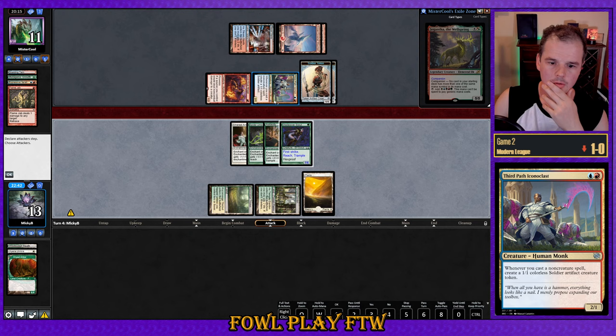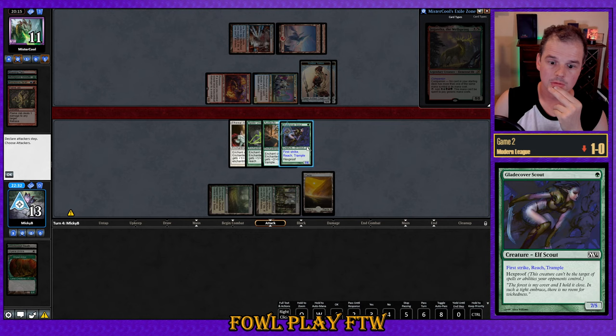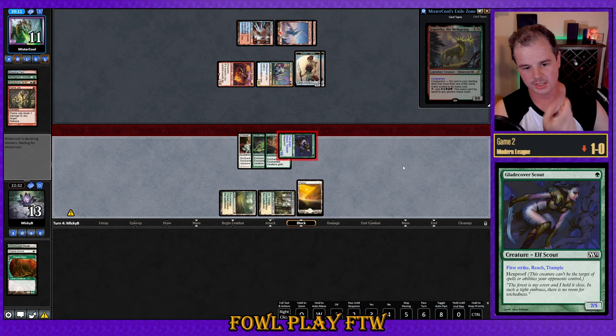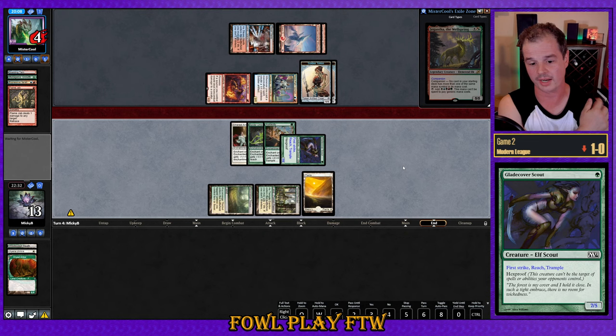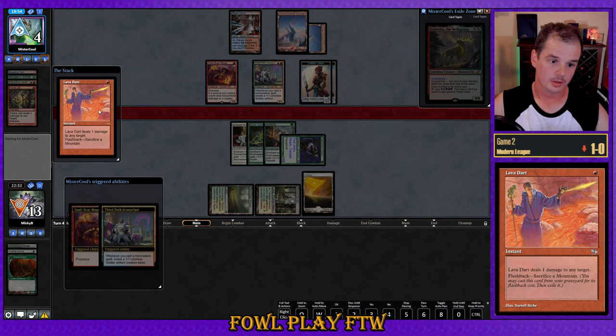We're at around seven life. Any one burn spell and they've got us. They've made all their land drops. Let's send in the attack. I think we're sending this into suicide, but drawing to roughly nine good cards in a fifty-card deck isn't great odds. We're probably better off just wagering they don't have it and taking the loss if that's what happens.